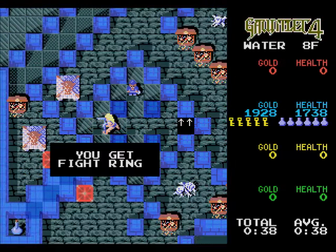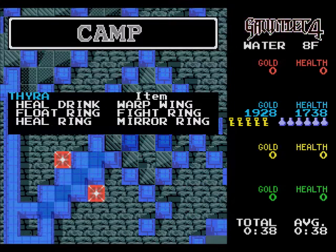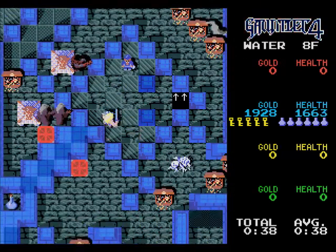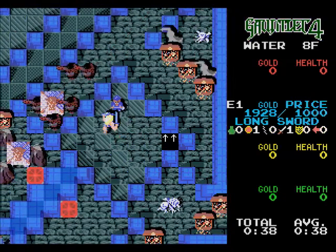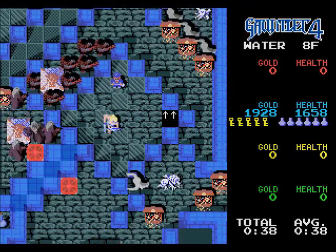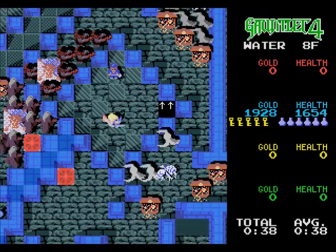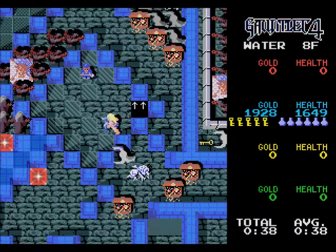Next we're going to take a shadow, which leads us to the fight ring. With the fight ring on, you don't have to worry about those slip tiles — not too much trouble. I knew that was a bad mimic chest. We have a merchant here in the middle of the tower as well, but we don't really have enough money for anything. The fight ring will also, if you press your A button, give you your fight animation. You can melee the ghosts as well.